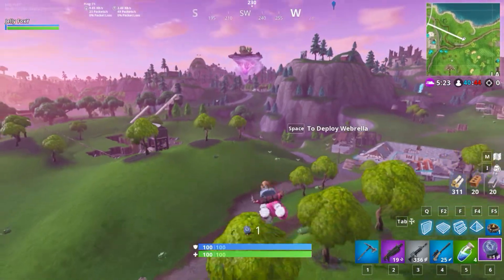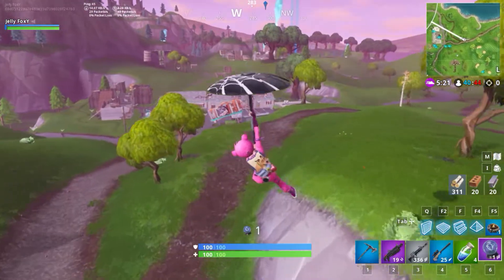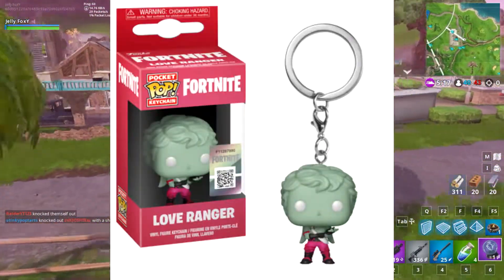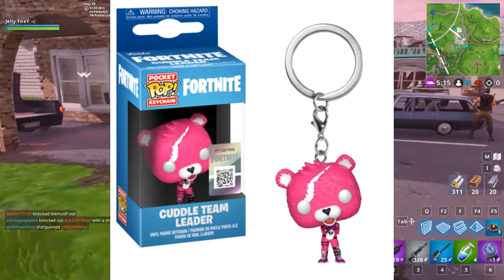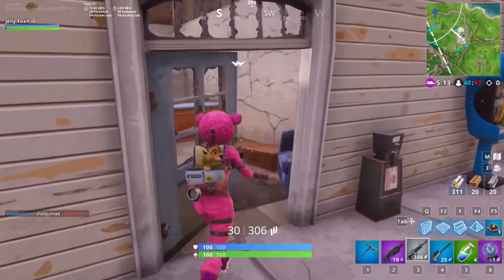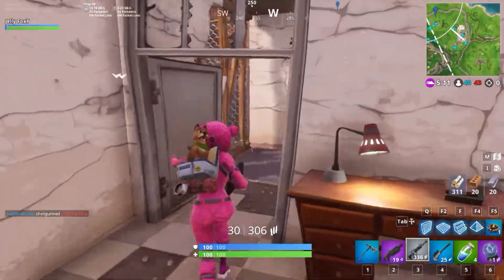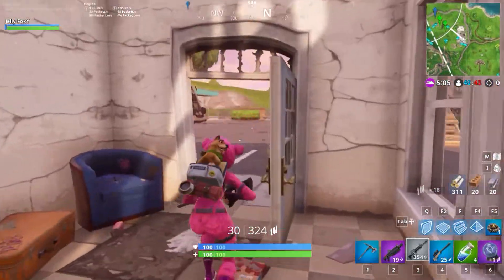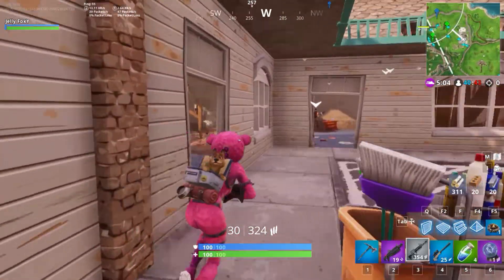All of these look dope as heck, they all look awesome. We also have two keychain versions of the Love Ranger and Cuddle Team Leader. This is along with the two other Funko Pops that were announced a few months back, and to be honest they all look really cool.